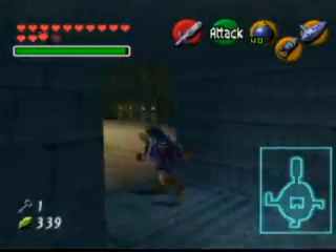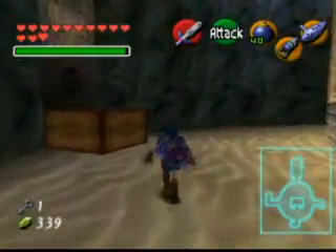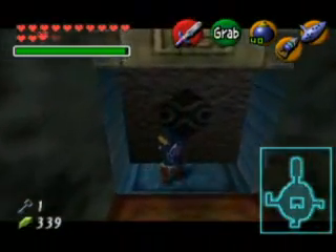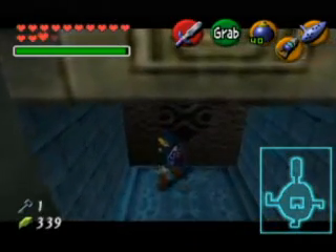We have explored the south passage. We already explored the east passage. Let's see what is to the west. Oh, it's a block — block pushing fun.